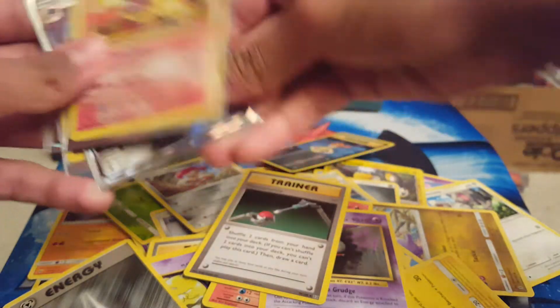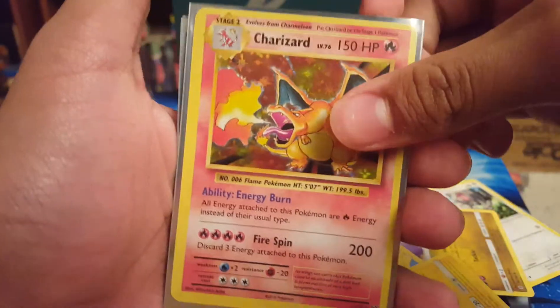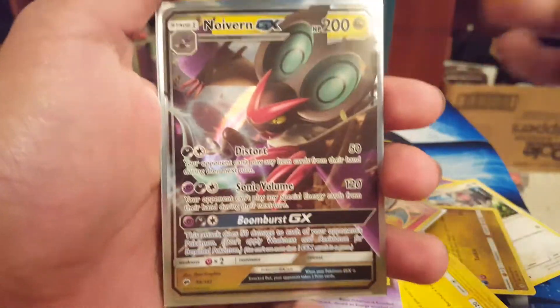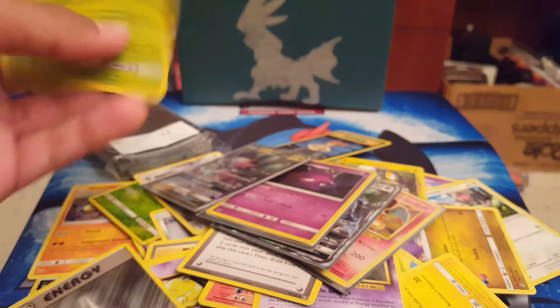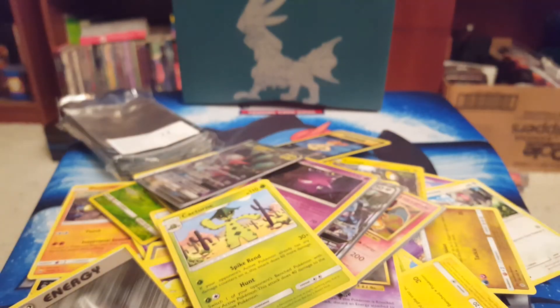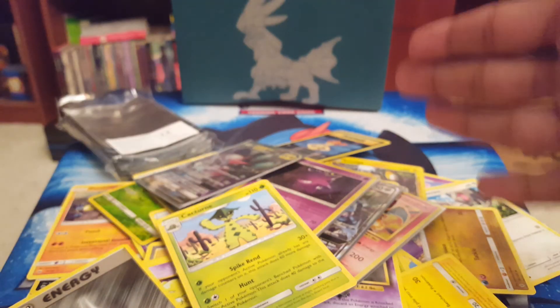Alright, recap. We got our rare Charizard holo — it's not even an EX, just a rare holo Charizard, and that is sick. Metagross GX, Gengar holo, as well as a Noivern GX. And finally, the best card I think I've ever gotten is this Cacturne card — that's great. Thank you guys for watching this video. If you did enjoy, please make sure to smash that like button. Like goal is at 5 — we're counting the Cacturne, guys. Subscribe and hit that bell if you want to get notified for the next part. Bye!